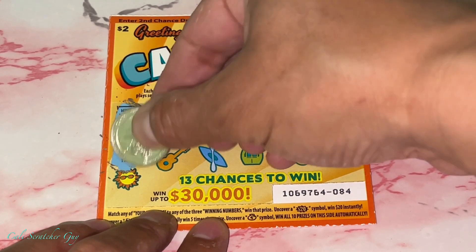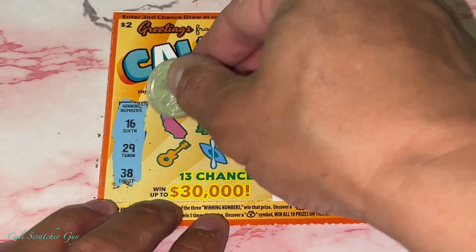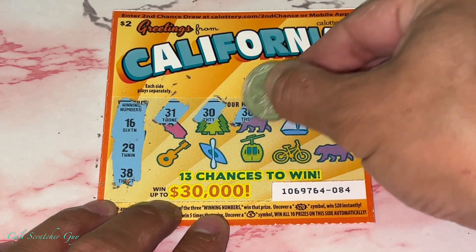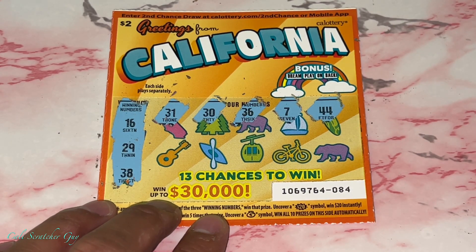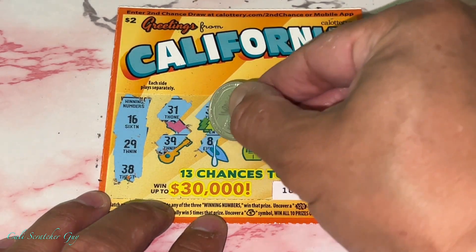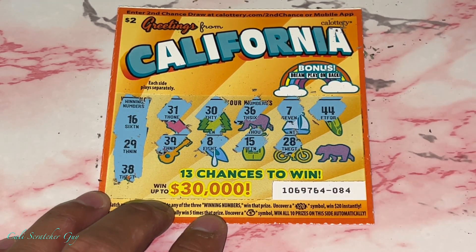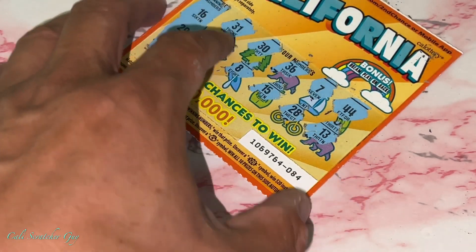Alright, winning numbers are 16, 29, 38. Let's see if we get lucky today, guys, because we've been having total busts for the past couple of games. My numbers: 31, 30, 36, 7, 44 — nothing so far. Looks like this one we got nothing. A lot of close numbers, but nothing.